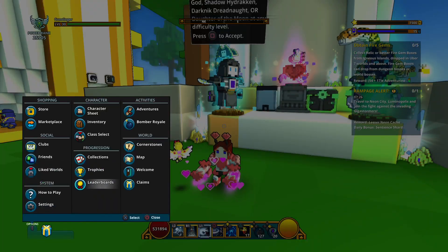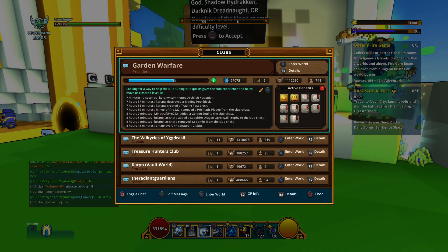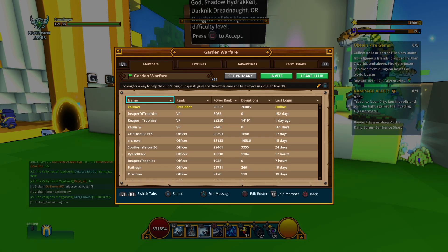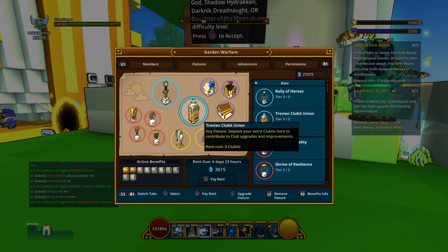I want to show you what Garden Warfare has for fixtures. The Rally of Heroes is where you pick up quests. The Trovean Clubit Union is like a bank where you can go to deposit your clubbits.